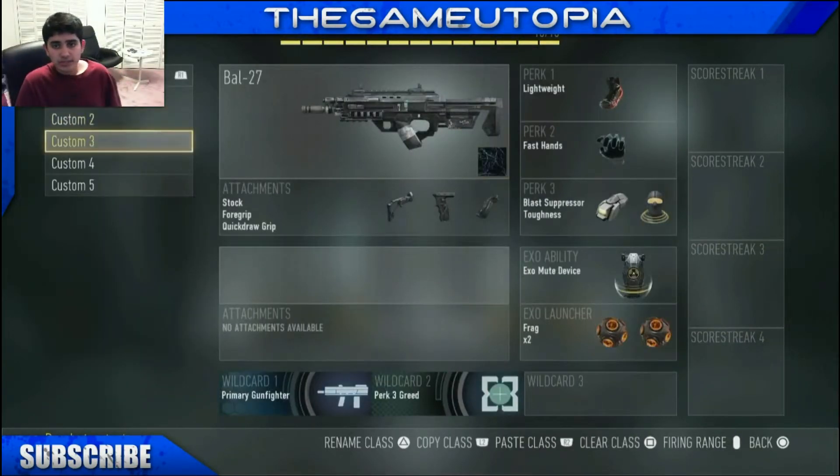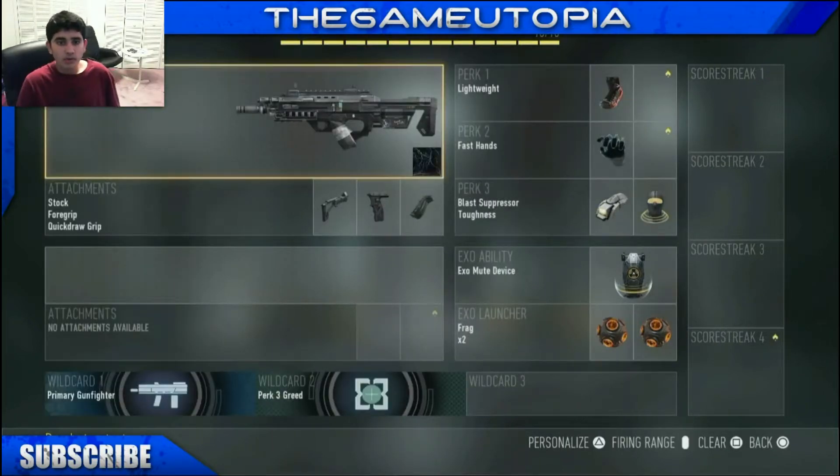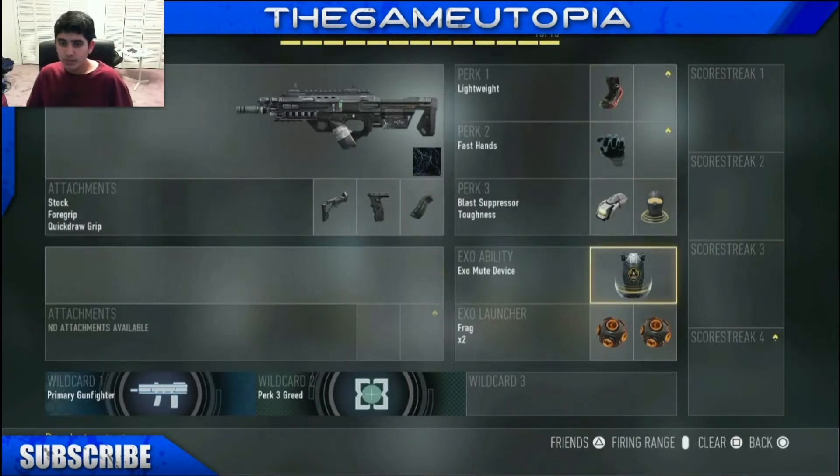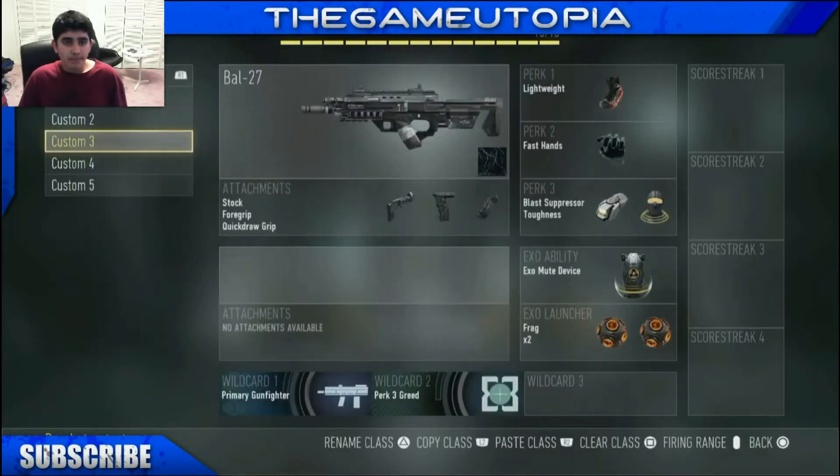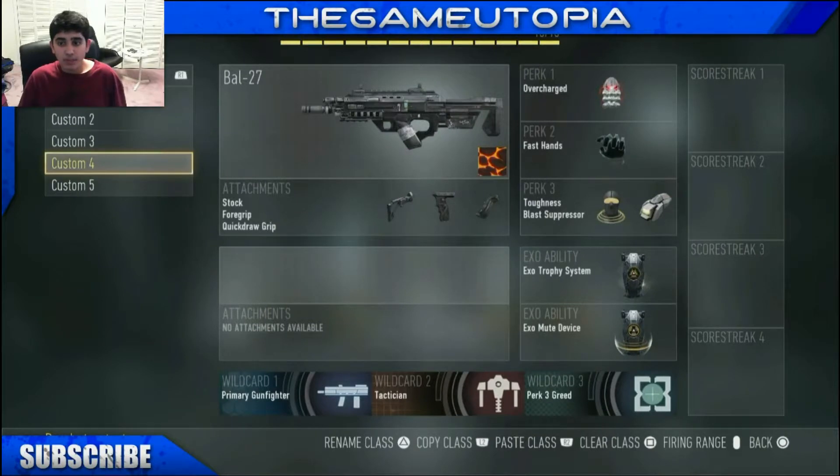The next one has the lightning camo. Same attachments and same perks, but this one has exo mute and two frag grenades. This is for Search and Destroy. Frag grenades are so they can roll around when I throw them at certain positions, and exo mute is so enemies can't hear me while I'm running around the map or doing exo movement.